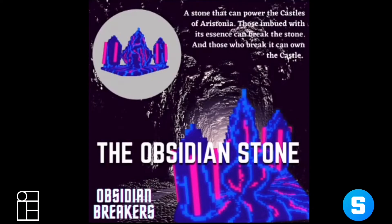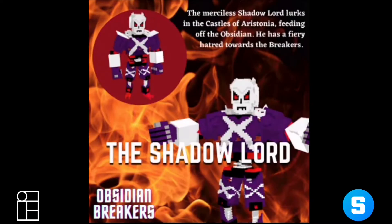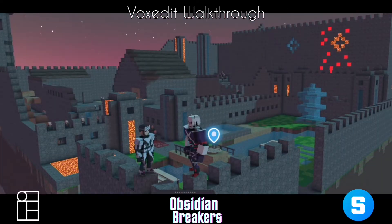Here's an example of the Obsidian Stone — I'll show you in Vox Editor what that looks like. I'll also show you a few of the characters, a little bit of their lore, and how this ties into the overall game experience. There are four types of assets: two of the four main hero-type characters, an enemy boss, and the Obsidian Stone itself. Let's jump into Vox Edit now.